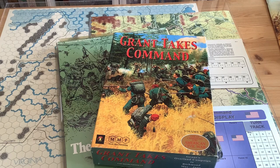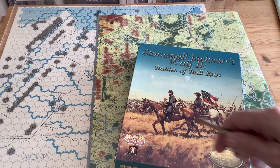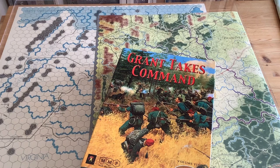For the purposes of the video, I'm going to use the map from Stonewall Jackson's Way 2, Battles of Bull Run, and we'll be looking at the map to Wilderness Campaign as well. Why am I using this map instead of the Grant Takes Command map? The Grant Takes Command map has not been upgraded yet. But as you veterans probably know, most of these games are being redone now with absolutely fabulous maps.